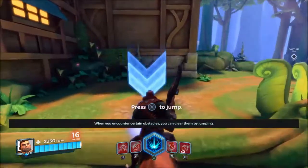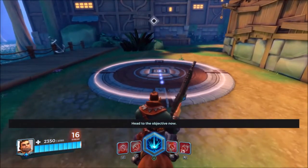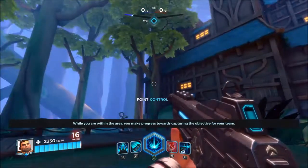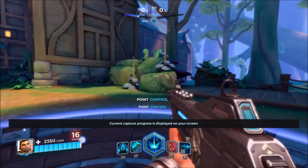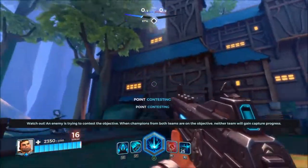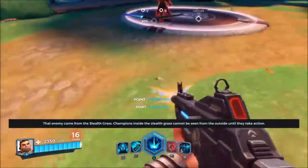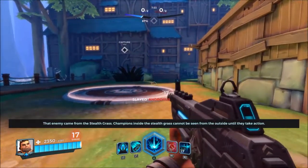When you encounter certain obstacles, you can clear them by jumping. Ahead to the objective now — objectives are marked by a pedestal on the ground. While you are within the area, you make progress towards capturing the objective for your team. Current capture progress is displayed on your screen. Watch out — an enemy is trying to contest the objective. When champions from both teams are on the objective, neither team will gain capture progress. That enemy came from the stealth grass. Champions inside the stealth grass cannot be seen from the outside until they take action.